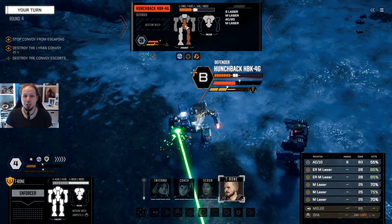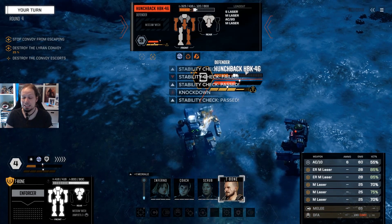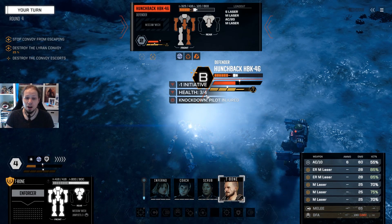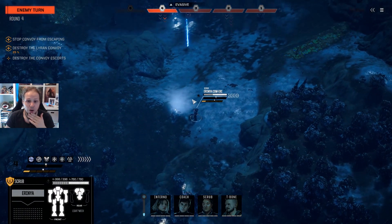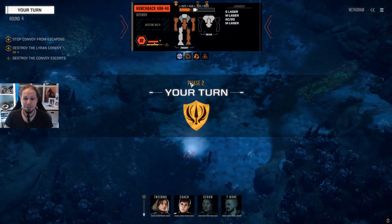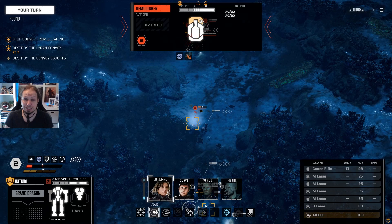The Demolisher is an unfortunate target to go up against right now — I cannot kill this thing in one go, it has so much armor. Oh, and we see the health now — did you see it? Three out of four — we know how many knockdowns we have to do now, or pilot injuries in general. This is amazing — thank you, Hairbrain Schemes.